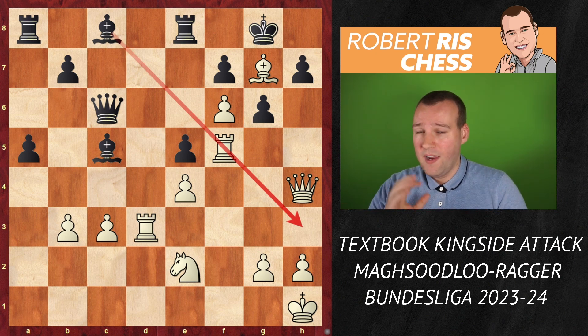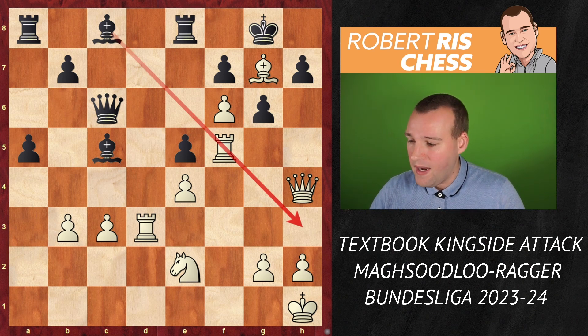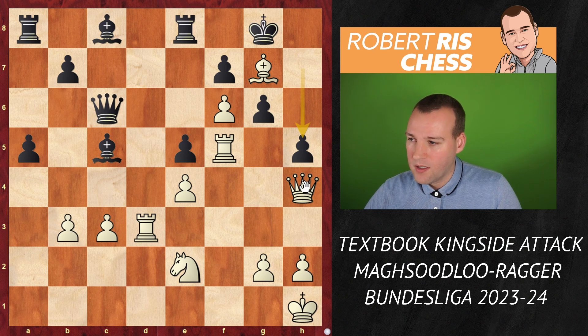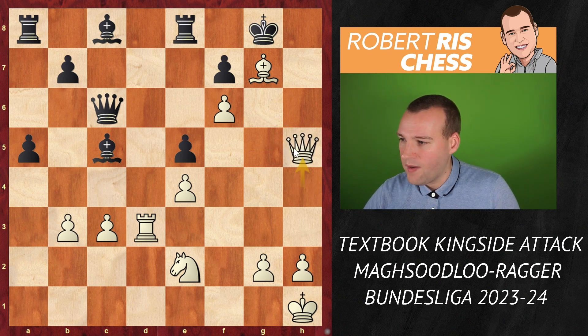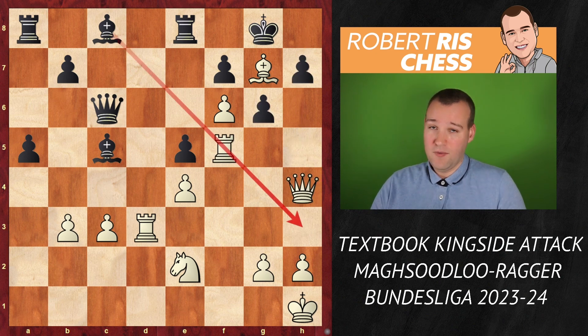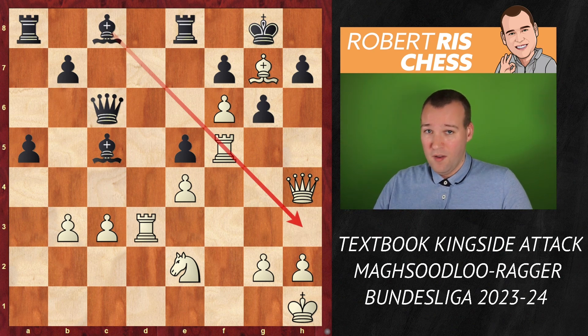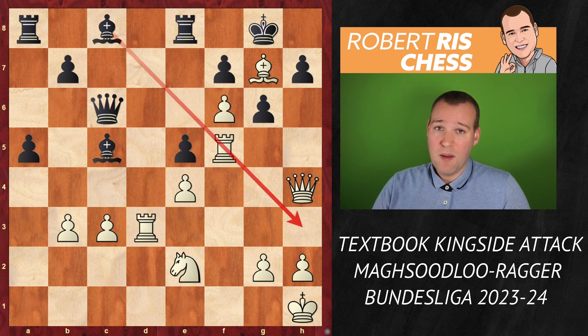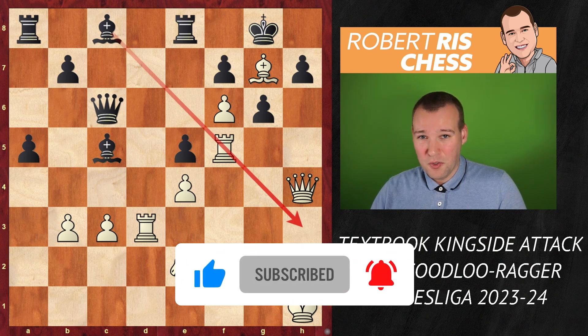You can only find these moves when you understand what the opponent is intending to do, which pieces are still preventing you from carrying out the mating attack. Once you understand that, Rf5 is a move which speaks for itself. One more line: if Black tries h5 so that Qxh7 is not a threat, then it's Rxh5, gxh5, Qxh5 — also checkmate in the corner. This was a really spectacular game — a 2600-plus player blown off the board by Mahsoudlu in very cool attacking style. Make sure to subscribe and come back!